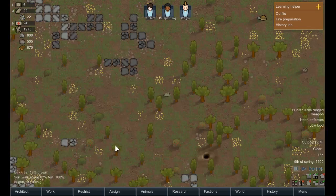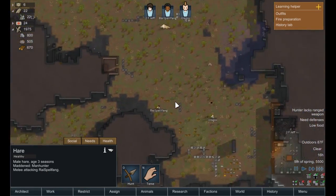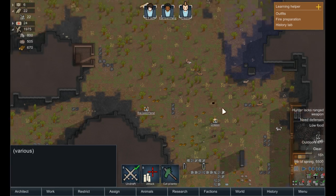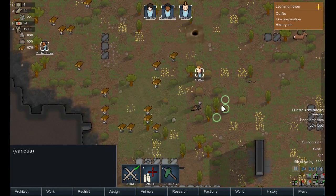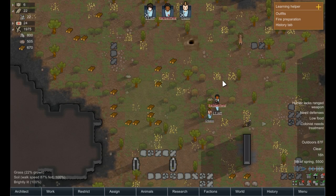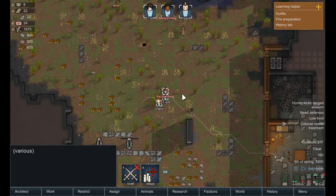A mad animal! A local hare has gone mad. We're gonna have to deal with this in a second. Let's go ahead and take everyone — draft them up and put them over here. Alright, and we murdered it. That's basically all you have to do — not hard at all.